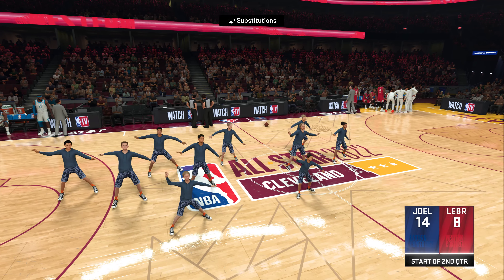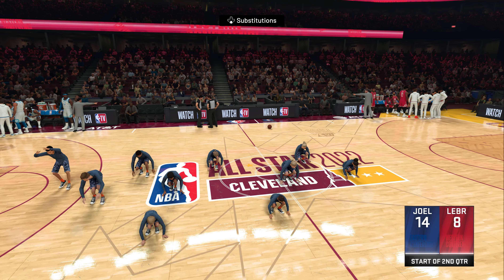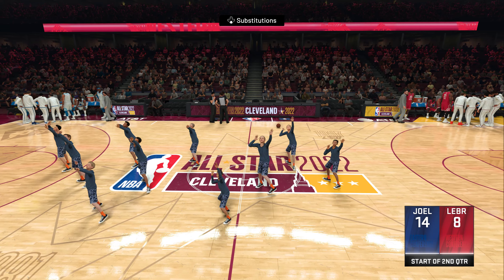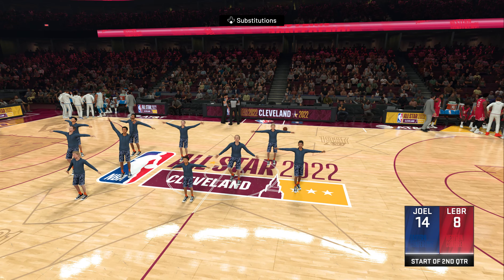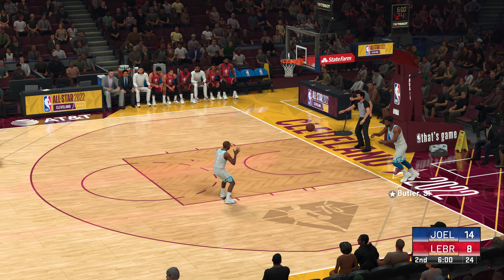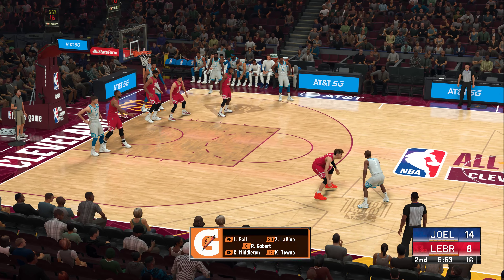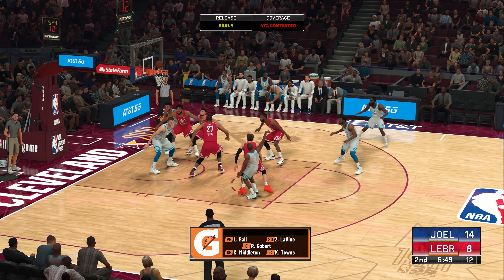For those of you just tuning in, the second quarter of action is where we're at right now. What we saw in that first quarter — they won their match-ups defensively. Look at the energy, the effort defensively — they put it all out there in that opening quarter. On the court right now for the East All-Stars: they've got Gobert, LaMelo Ball is out there with Levine, then there's Towns, and it's Middleton in at the three spot.